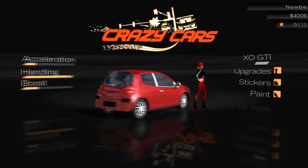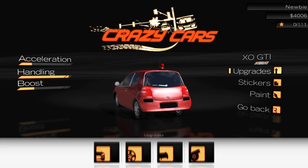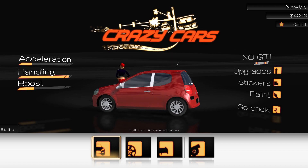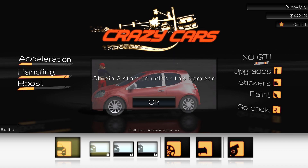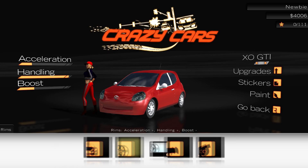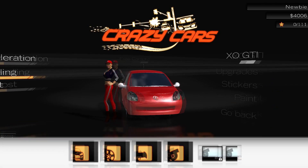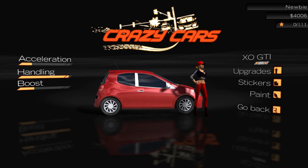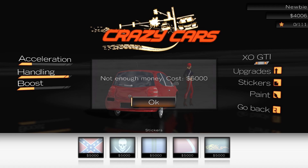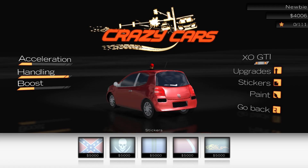Let's go to the garage and see if we can upgrade this. We've got some funds - bull bar, acceleration. Oh, it still says 'obtain two stars' - you've got to unlock them. That's rubbish isn't it - you've got to unlock everything. It's not the case that you can just afford it; you've got to unlock them. Let's have a look at stickers - not enough cash. These all cost five grand, so I still can't do anything.